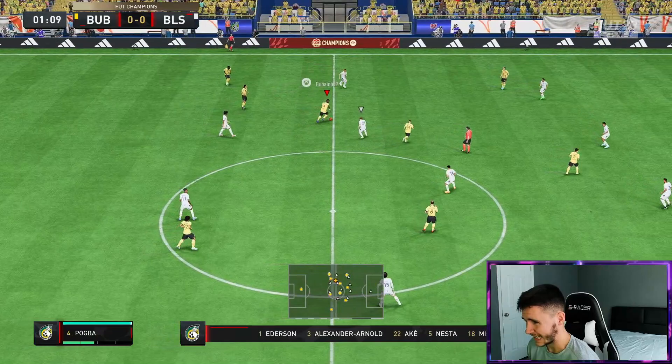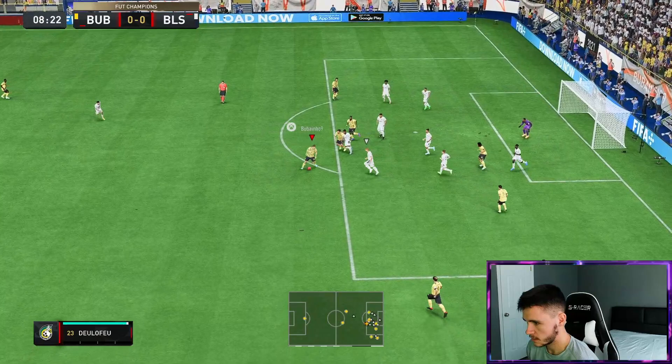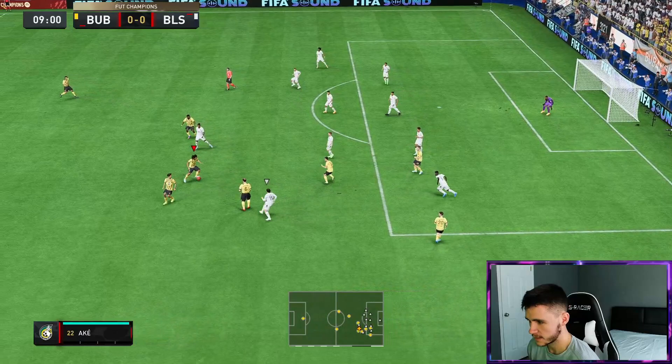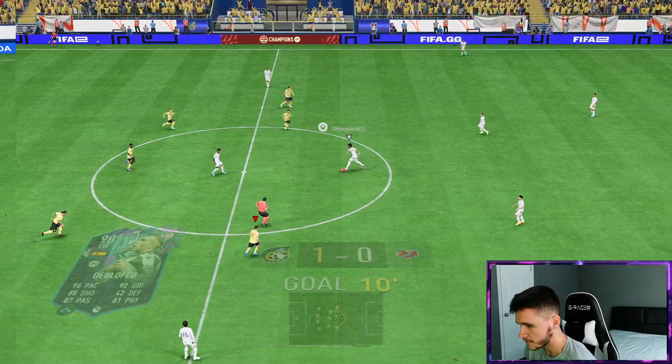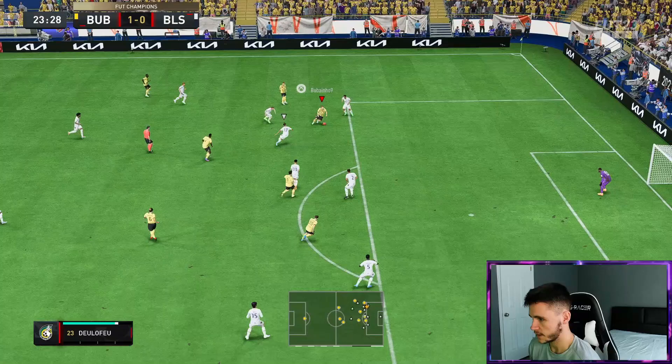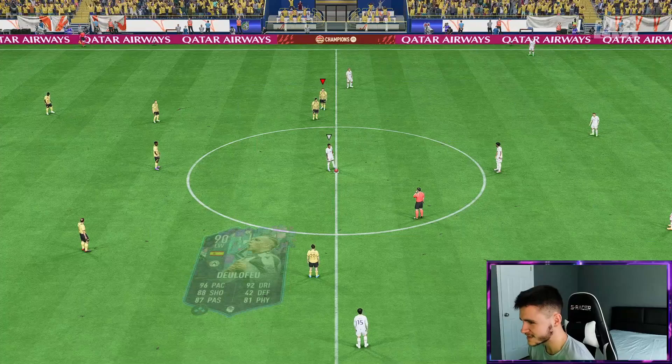He is on the edge of the box - we're going to give it to him. The roulette's nice. There's just way too many bodies back. Beautiful turn - has to score, the dribbling on the card is phenomenal. That's a great little play. Does get dispossessed right there. Good strength - go for a finesse shot. That is a brilliant finish by Del Lefeu! I'm actually really enjoying using this card.